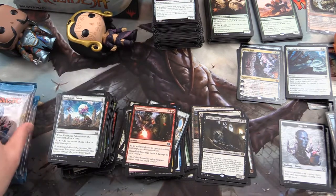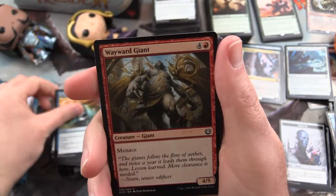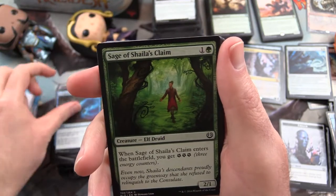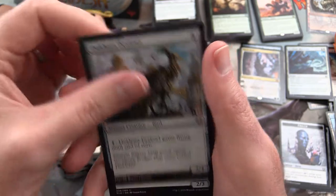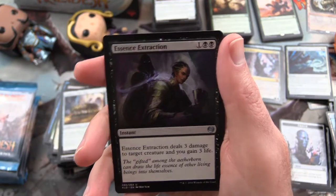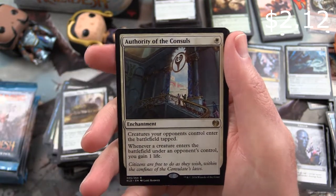No foils. Last stack here - six more packs to go. We have Dramatic Reversal, Wayward Giant, Tasseled Dromedary, Revolutionary Rebuff, Sage of Shaler's Claim, Fortuitous Find, Dund Operative, Glint Sleeve Artisan, Dukara Peafowl, Prakata Pillabug. Uncommon is Essence Extraction. Contraband Kingpin, Veteran Motorist, and Authority of the Consuls is the rare.